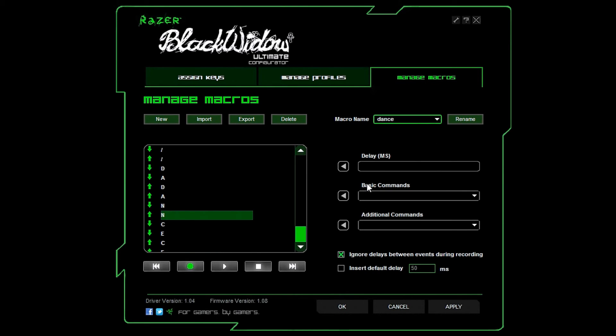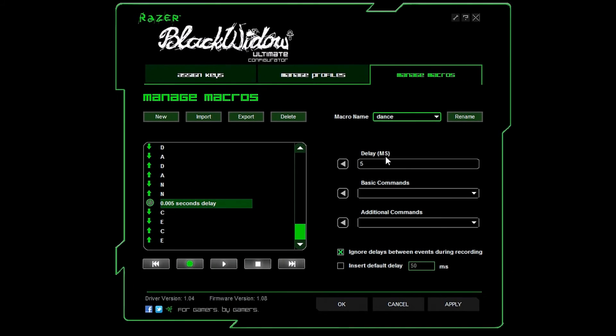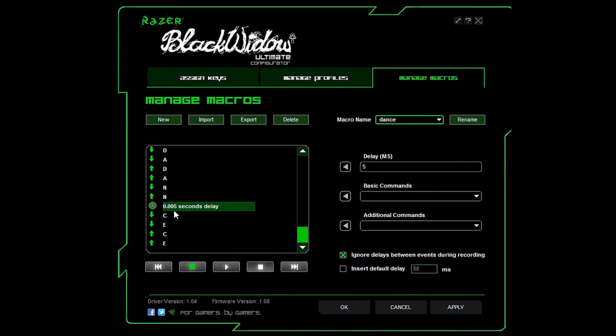You can also insert delays into things. Say you want a half second delay — you just put in a 500ms delay. It goes by milliseconds, so it's pretty easy to customize. There's a lot you can do. You can fine-tune things to a thousandth of a second, which is pretty insane — maybe unnecessarily insane — but regardless, it's amazing. That pretty much covers all the basics of the macro manager.